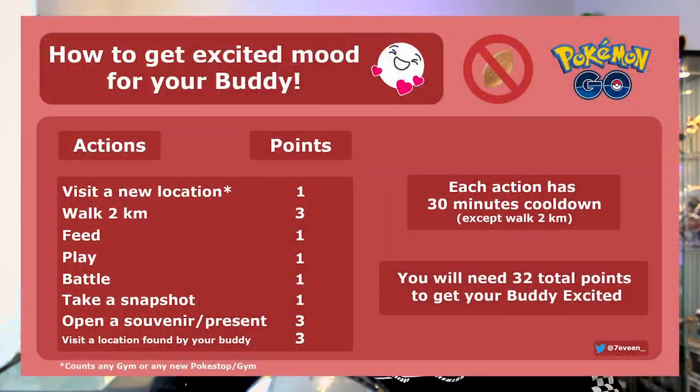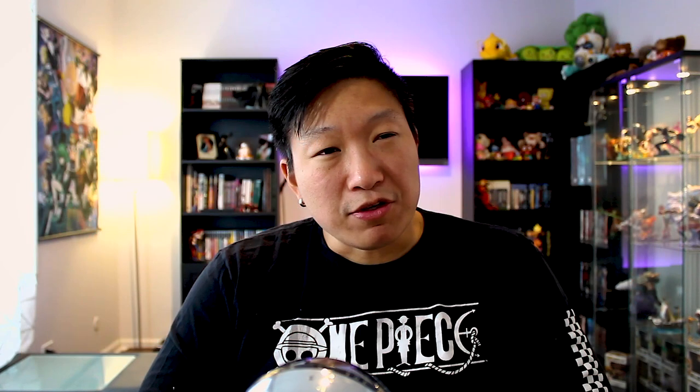Every time you collect at least one point from any of these actions, you will have a cooldown before that action will give you another point. So what that means is that you can't simply do 32 pictures in a row in order to get your Pokemon excited. You will have to do a couple of actions with your Pokemon every 30 minutes.